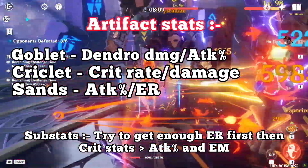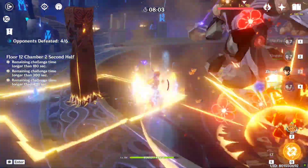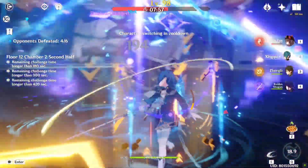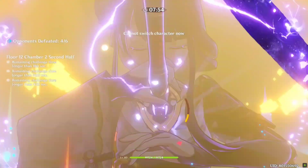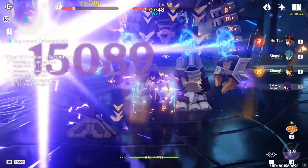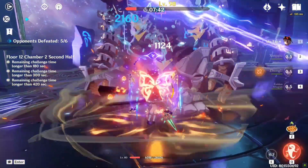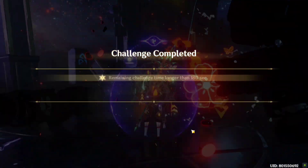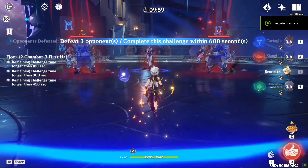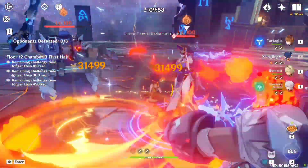For her constellations, as of now all of them look very strong. Her sixth constellation gives extra damage, the fourth increases the elemental mastery of all party members excluding Collei herself, the second modifies her passive by increasing its duration by three seconds, and the first increases her energy recharge by 20%. Having C1 will be great and make building her much easier, as you'll be able to stack more offensive stats. Her best constellations are the fourth and the sixth.